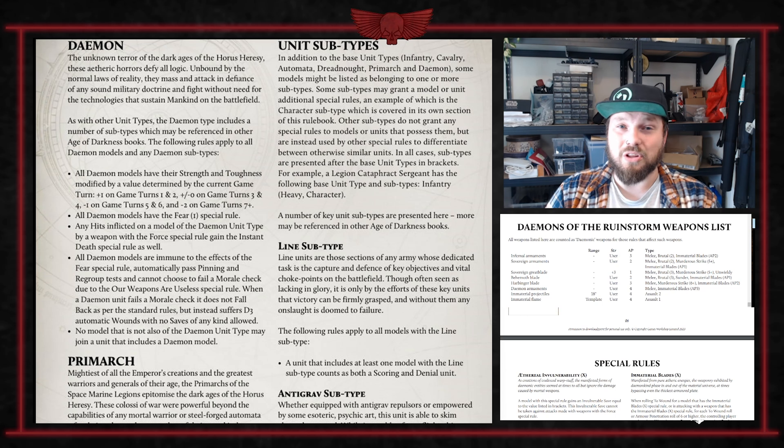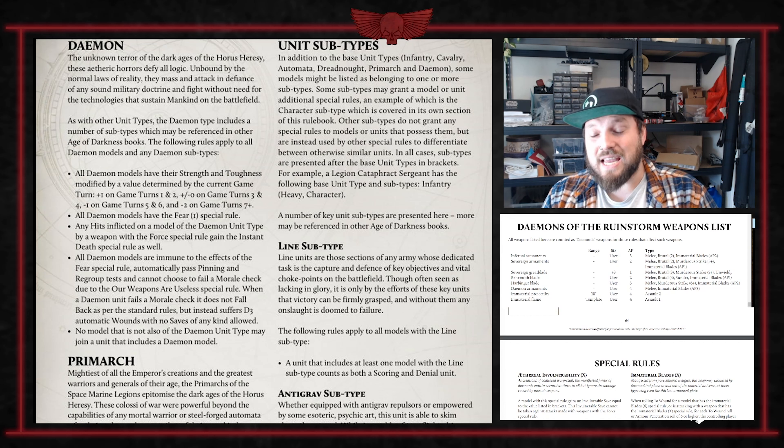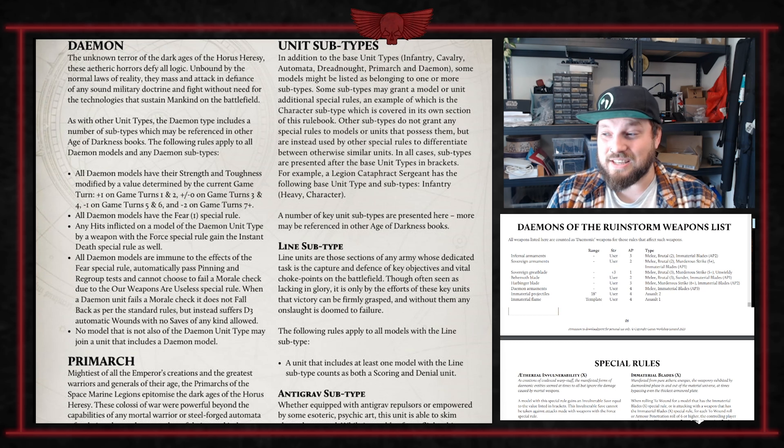All demons have the Fear One special rule, which is strong if you're not fighting stubborn or fearless units all the time. Any hits inflicted by a demon with a weapon with the Force special rule gain Instant Death. This also interacts with the army's invulnerable save — Ethereal Invulnerability — which gives an invulnerable save against all attacks that don't have the Force special rule. So Force will effectively cause Instant Death and ignore your invulnerable save. Psykers will be absolutely terrifying to this army, which is actually a great fluffy point — they are better at banishing demons to the warp.